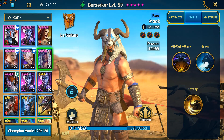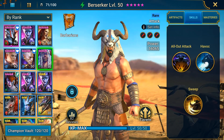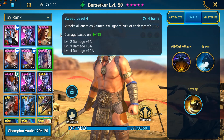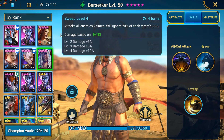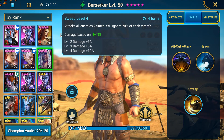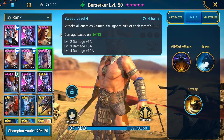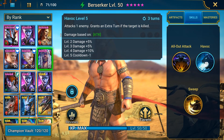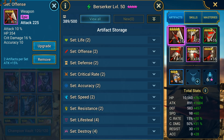For the third slot, we have Berserker, a spirit champion which is also farmable from Chapter 9. His job is to provide our second AoE attack, which has the added bonus of ignoring 20% of each target's defense, which is especially useful against a heavy defense team. He also has interesting single target abilities if the fight doesn't end after the first turn. For his stats, speed again — slightly less than War Maiden and more than the fourth slot champion — and then as much damage as possible.